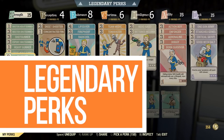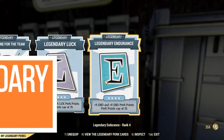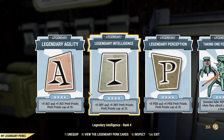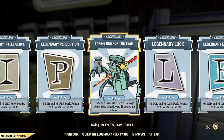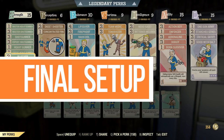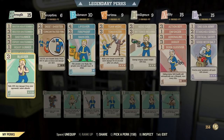Those are the base perks. Now I'll show you the legendary perks and the final perk setup. I have 5 legendary SPECIAL cards and one Taking One for the Team, because this card is awesome for the 40% multiplicative damage — which also affects your teammates too. Because I have a lot of legendary cards, that means I have a lot of SPECIAL points.